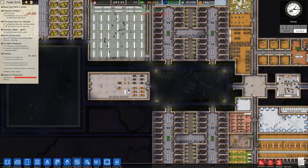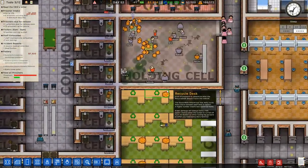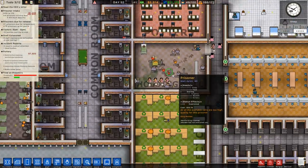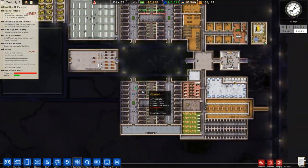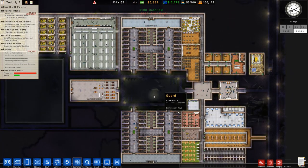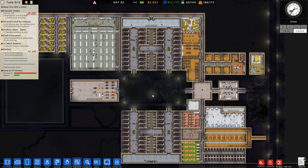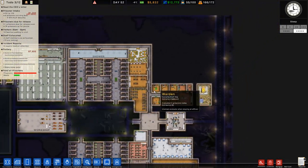We need to have some non-luxury cells as well to make sure all prisoners have cells. Right now, all these prisoners in the holding cell don't have a cell to go to because all the ones available are currently taken up. They can't go in the luxury ones because they're not good enough for it. Today we are going to get the armory in, try and get some armed guards and get all our prison guards to have tasers.